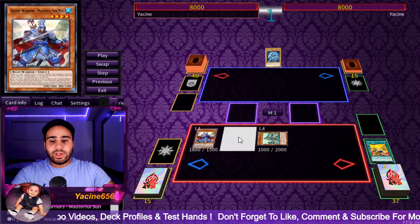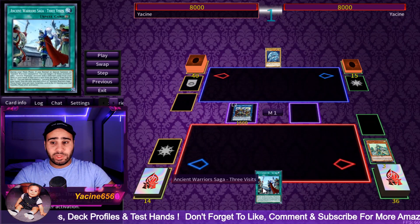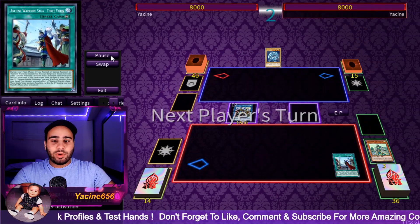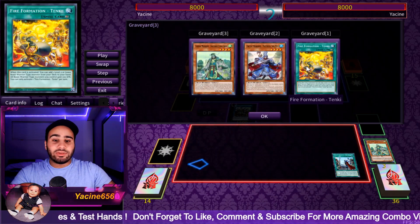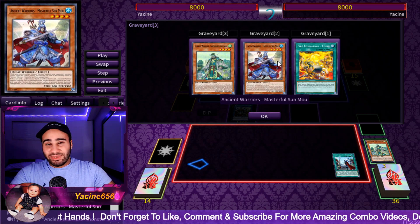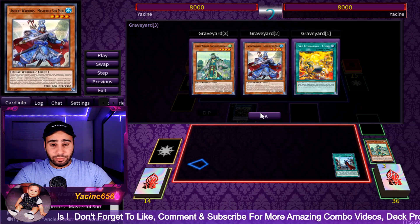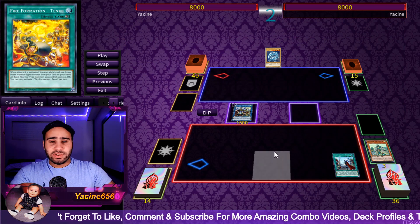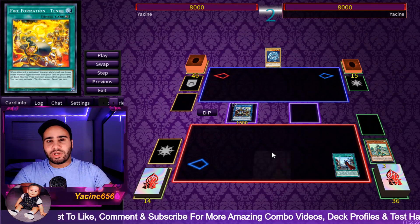It's either a Rank 4 or the Link 2. The Link 2 actually gets you a follow-up or this really powerful continuous spell. I won't be doing too much in this replay, but it's just showcasing the strength of just a single Tanky. Because a lot of people might think that the monsters are like complete bricks going first, but that is not necessarily the case. Even with just one card, you can actually do some pretty interesting plays. That was kind of it for combo number one.